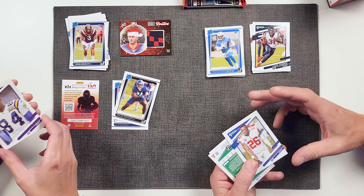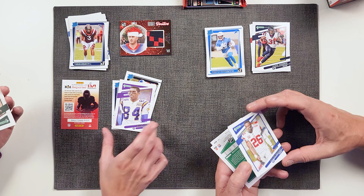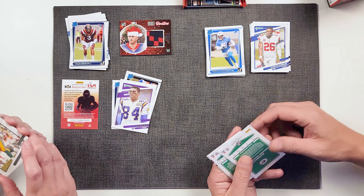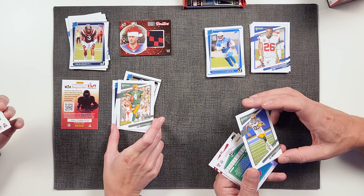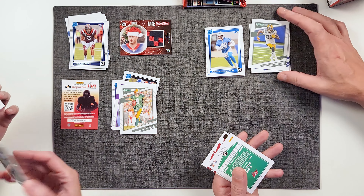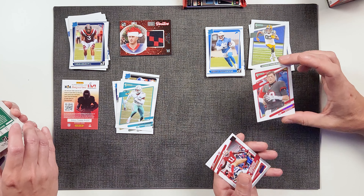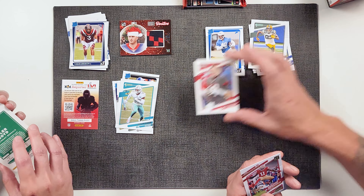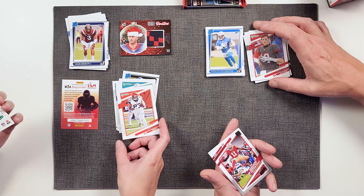We have another box of these in the back, and maybe before Christmas we'll drop it and do another one. Julian Edelman. What is this? That's just a little insert — you can scan that, some access code. Someone already used it probably since we just showed it on YouTube. I got Mac Jones — right at rookie.